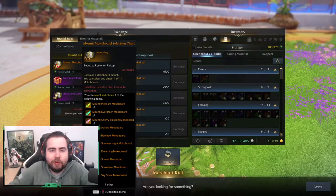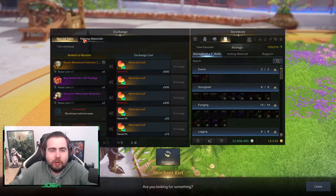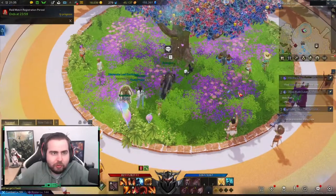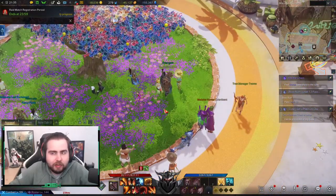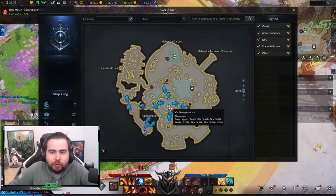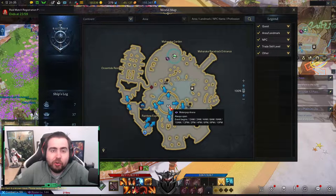If you didn't get the mocha board from the Apology Pack, you can get a different mocha board here as well. Now, let's talk about how you get these Maraka Tokens. You can do a daily quest, which you can find all across the area. Alternatively, you can do the Water Pop Arena, which gives you 100 at least for doing a Water Gun. It happens every two hours — it's actually quite fun.